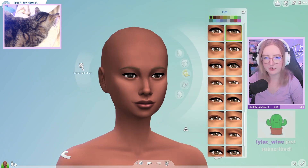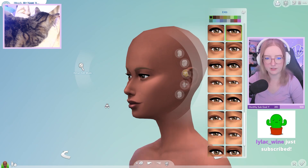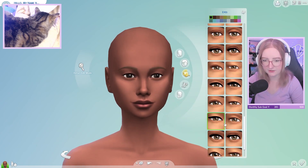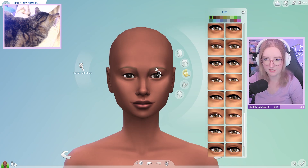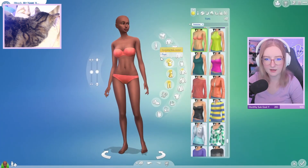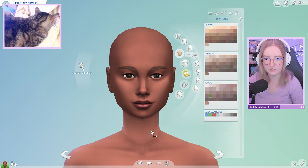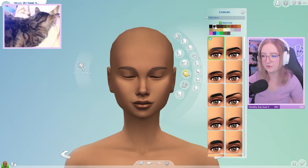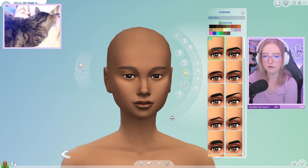I'm probably going to get rid of her eyelashes and choose different eyes. I might choose a different eye shape — I don't know. I actually do like this one. I'm probably going to do some adjustments here and there. Should we do black hair or should we do like a fun hair color?